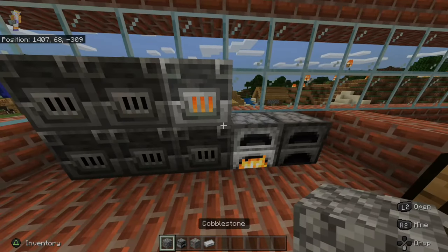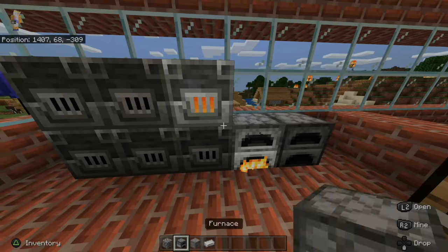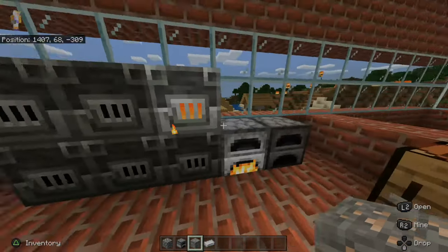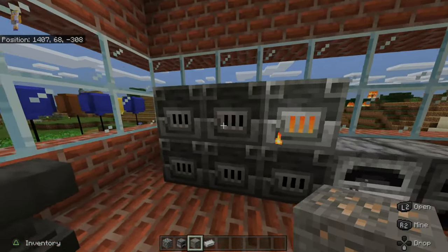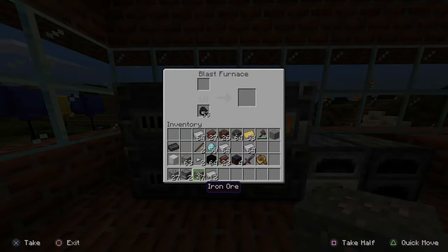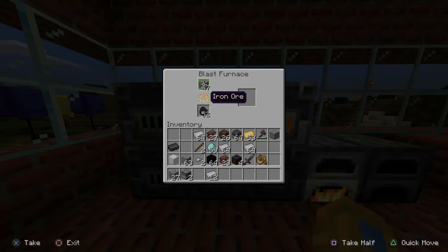So the materials I'll need are cobblestone, a furnace, and iron ore. Let's go ahead and smelt the iron ore right away to get iron ingots. I'm going to select the blast furnace here, put my iron ore in, and get iron ingots.